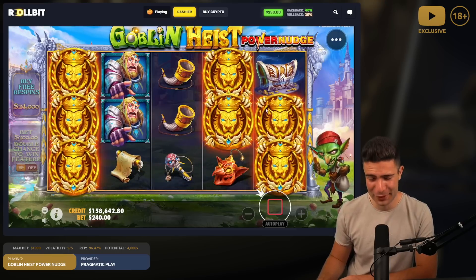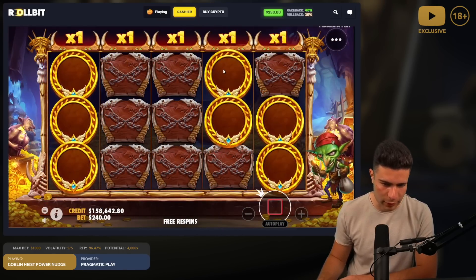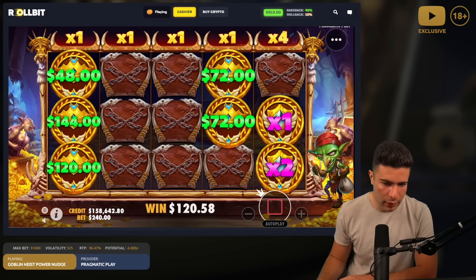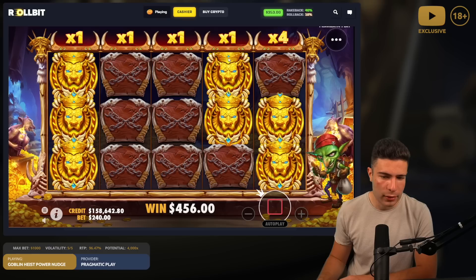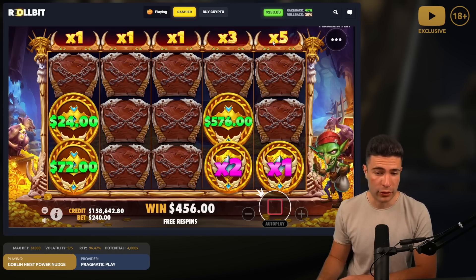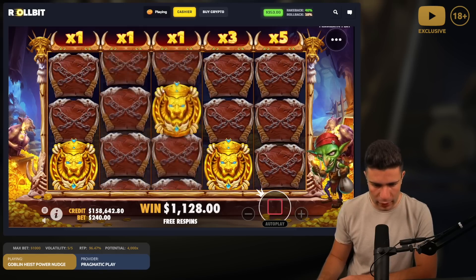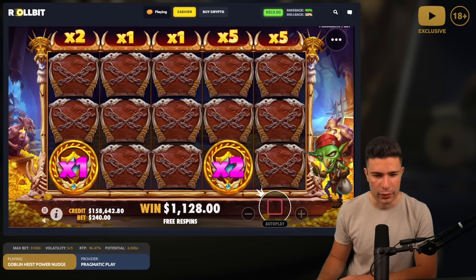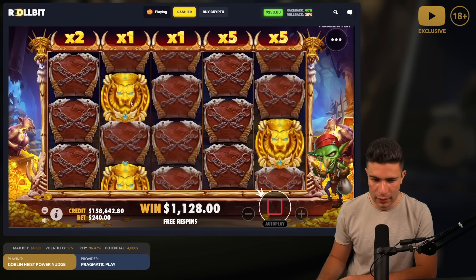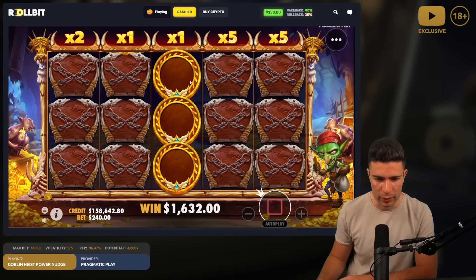You need six to trigger the bonus so getting one extra is always good, especially one like this because it's probably going to bring down one on top of them. Let's see. No - so yeah the goal is to get very high multis at the top, and then the multis apply to the random cash values you get on these coins. That's horrible - no way this pays 1.1k. Okay, 1x doesn't do anything but at least it's a save.